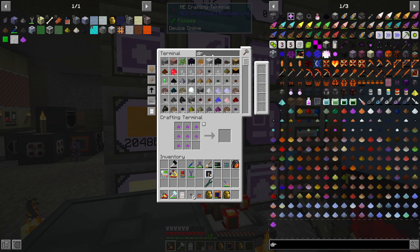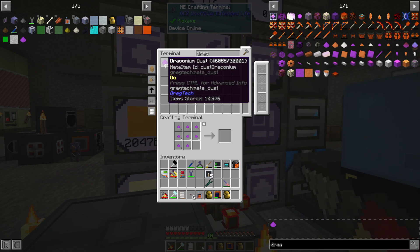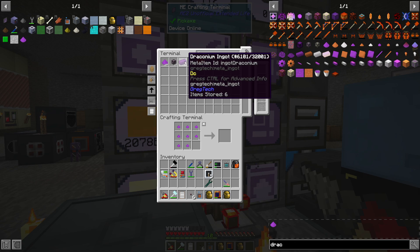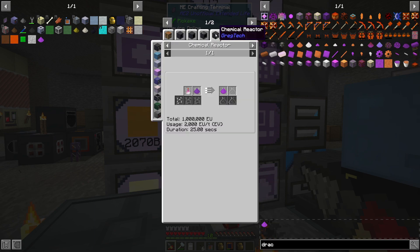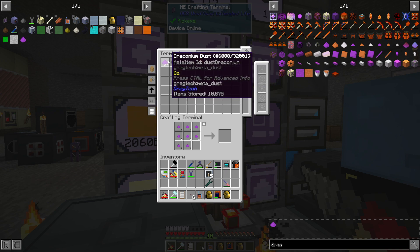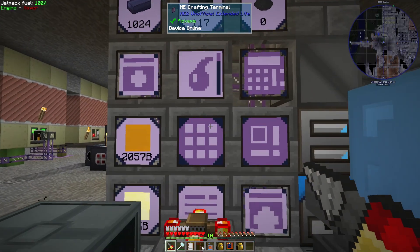I also set up an EBF to start making draconium ingots. Off-camera I set up another miner in the End to farm draconium. I was contemplating doing the whole manual dragon's breath route or manually mining it, but then I remembered we have a miner and get three times the amount of ore. So we have quite a bit of draconium now and we'll be fine for a while.